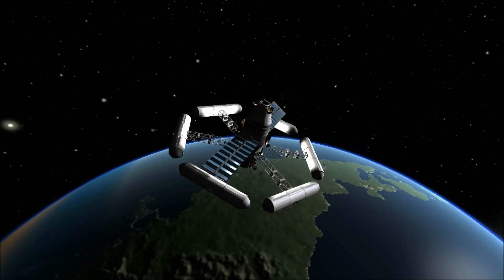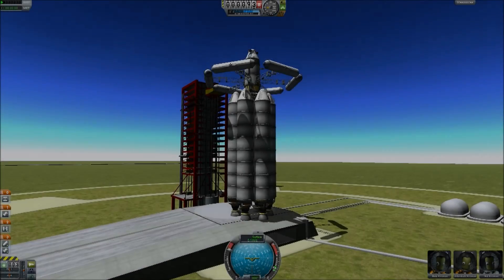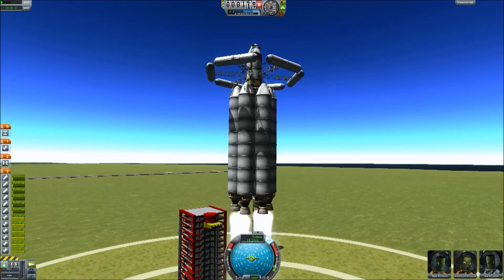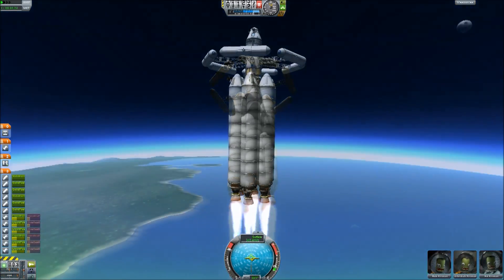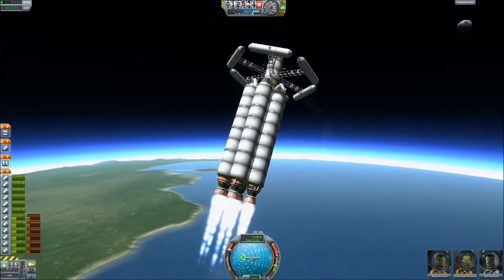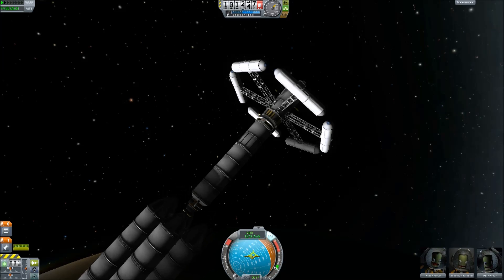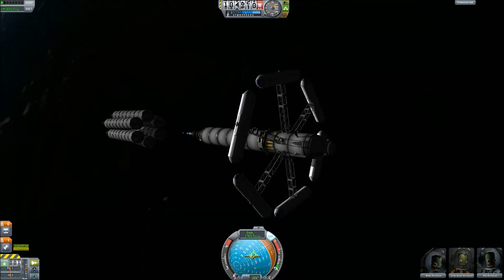So one of the first things I've done is to build a station and get it into orbit. It's a refueling station, so the centre of the hub is just a big fuel can, and I've used none of that fuel to get it into orbit. So I can use this as a staging platform from which to go elsewhere, and it means you don't have to build these huge multi-stage rockets to get into orbit anymore.